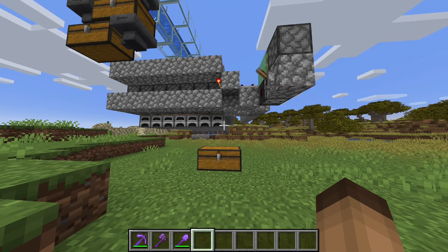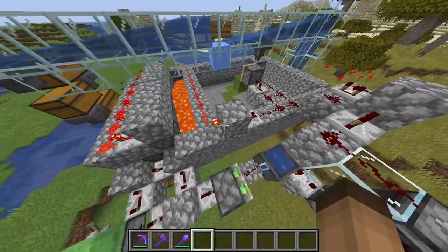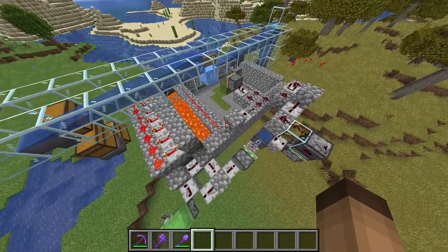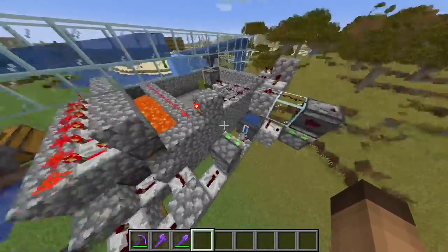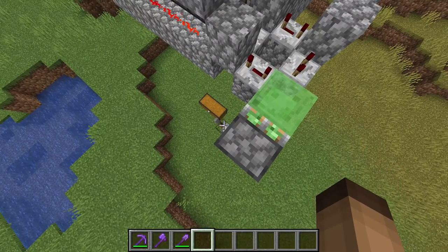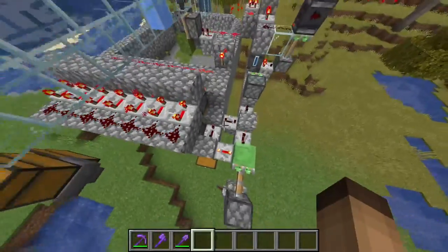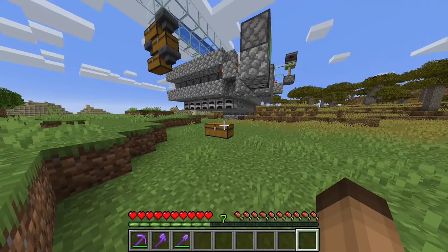Okay guys, so I'm gonna quickly show you the build here. It was initially designed by Elmango but it was massive. Then Misty Cat compacted it, but when I watched Misty Cat's video and wanted to integrate this in my multiplayer server, I found an issue that didn't work. So I corrected it. I'm gonna just also show you the farm in action. So you flick the lever here, you start the clock here and as you can see everything is working perfectly. So guys, I'm gonna stop talking and let's get straight into building.